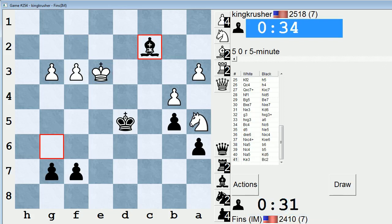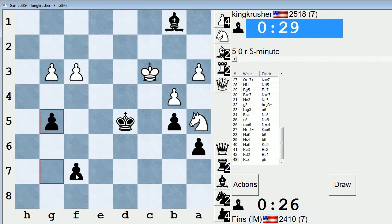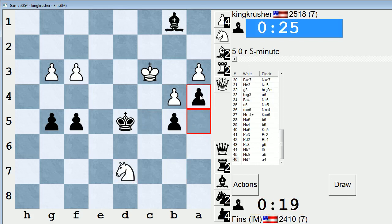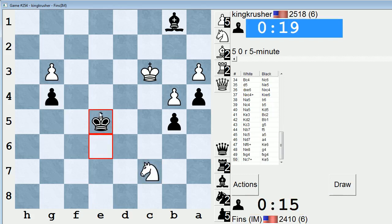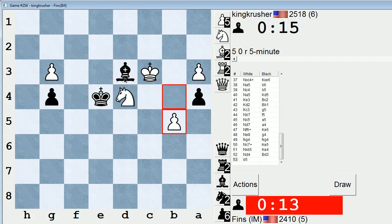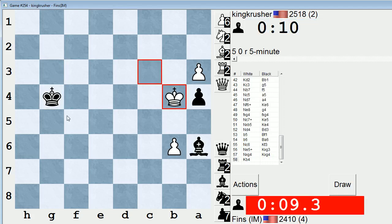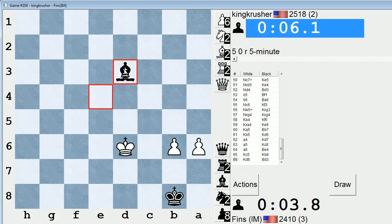We can dance this Knight around a lot now. Let's keep this Bishop active and push these pawns. If Knight c5, I have a5. Time warning — my time is getting low. Check. Check. We're making a break for this side of the board. Tricky, tricky. I can stop his pawn. What's he going to do with his Knight now? Check. This looks like a draw to me — definitely a draw.